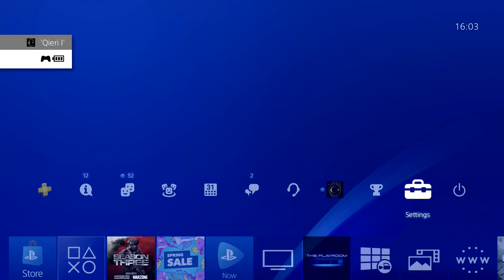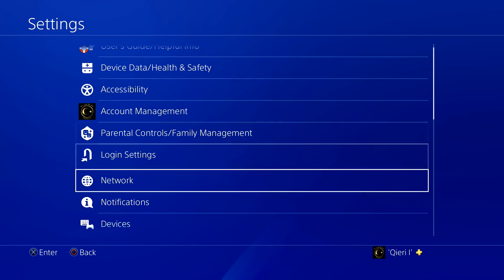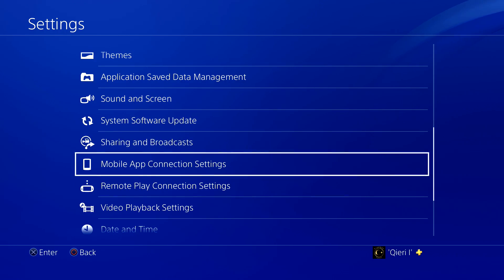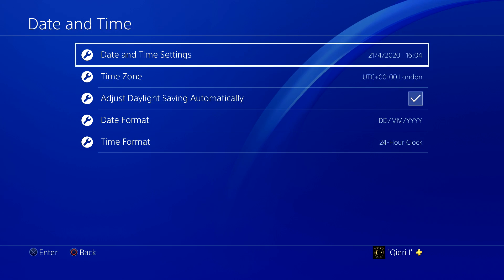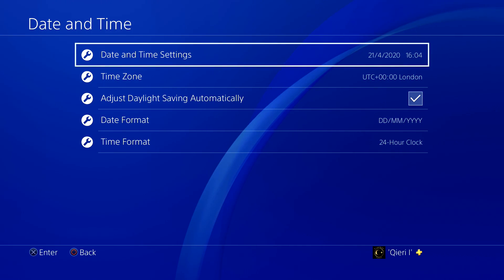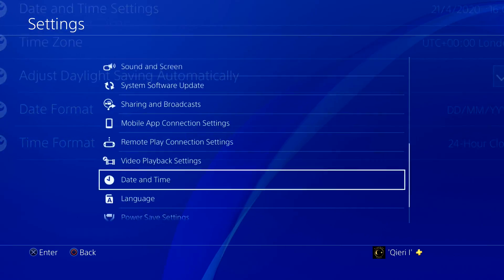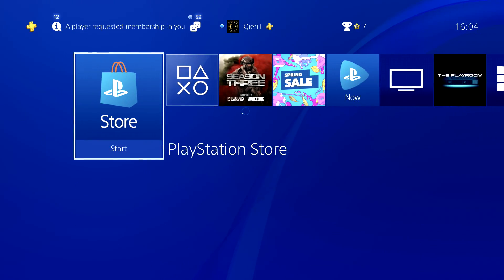On PS4, go to Settings, then find Date and Time. Set the date, time, and time zone all correctly. Once you've done that, go back and head to the PlayStation Store.